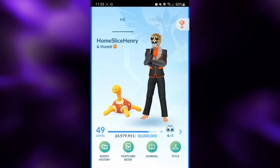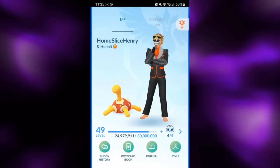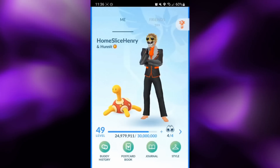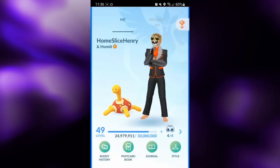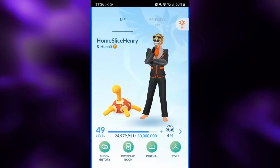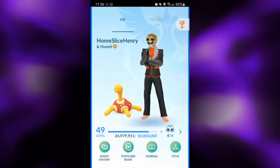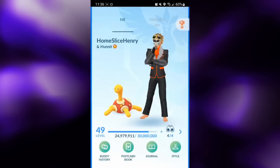Hey everybody, Homeslice Center here, and in today's video we're going to be checking out a very rare legacy move for the Great League, and that is Normal-Type Technoblast on Genesect. The only way to have this move in the Great League is to have a Normal Genesect that was caught from research in 2020, and then to use an Elite TM to learn Normal-Type Technoblast.